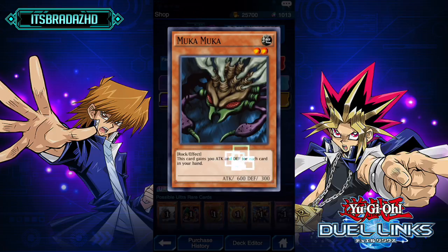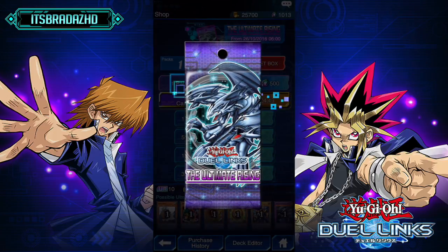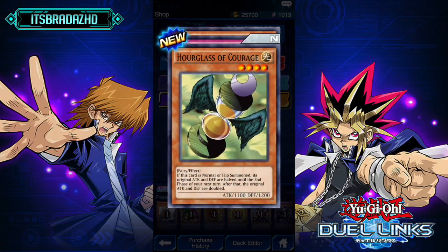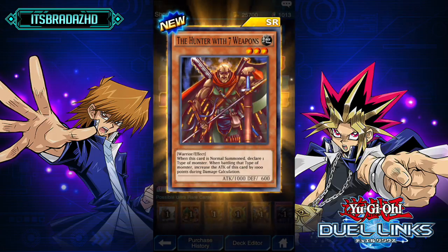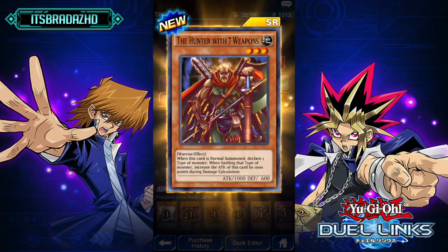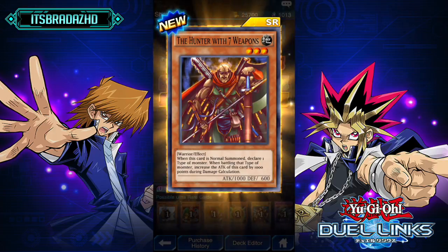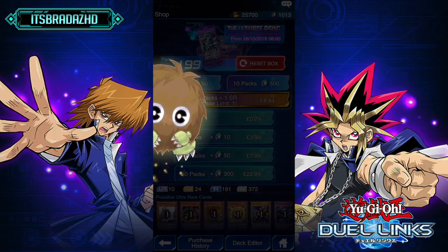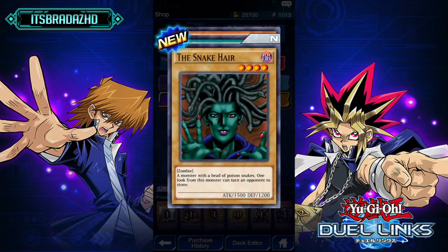Parasitic Tiki, Guardian Bow, and Muka Muka. Muka Muka is really good, but not too good in this game because of the hand limit — so there's only a very small maximum attack he can have. Owlglass of Courage, Snake Fang, and The Hunter with Seven Weapons — when battling a timed monster, increases the attack of this card by 1000 points during damage calculation. That's not too bad. If you're going online, just choose Warrior or Fiend and you'll be fine.